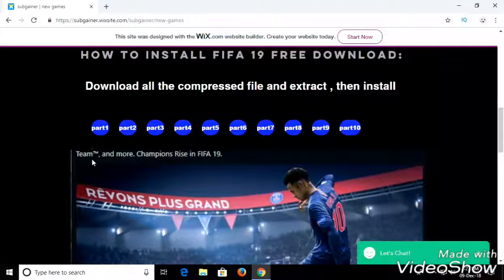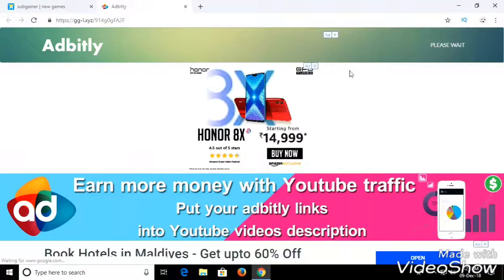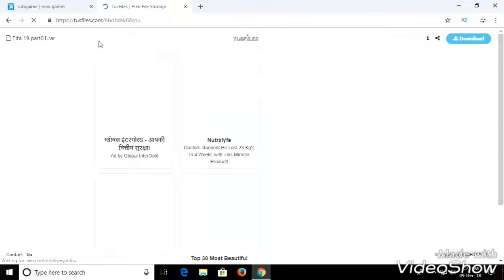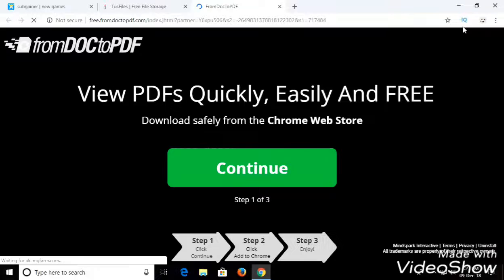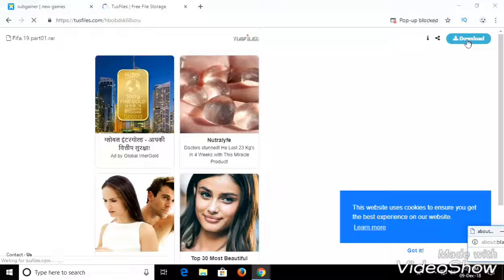You can download it part by part. I'm clicking on Part 1 to show you how to download it. After clicking, a page will appear — just wait five seconds and you'll be taken to the page to download the Part 1 file. Now I'm clicking on download.